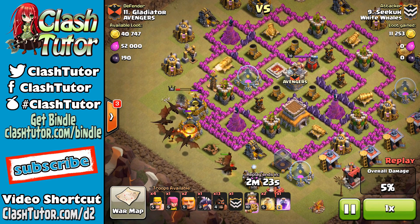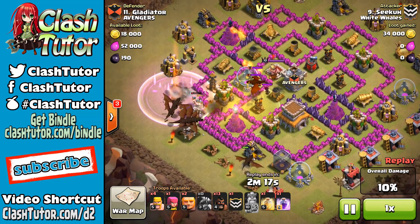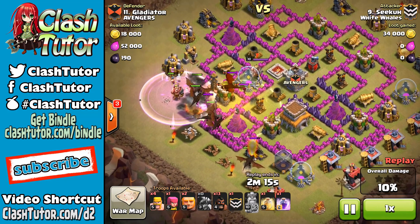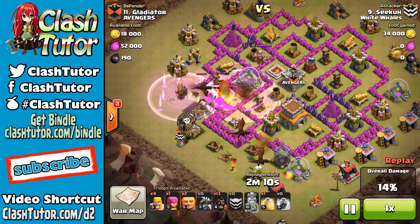The Air Sweeper came out to take out our dragons and for many of you, you got all Khaleesi and locked them in the catacombs. Well my friends, it's time to fight back. I know many of you have been struggling to three-star with dragons now that you have to deal with that Air Sweeper.